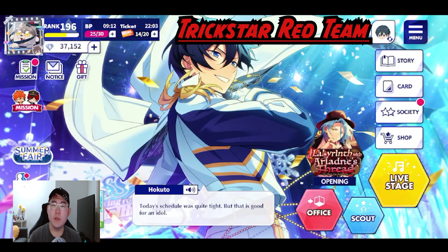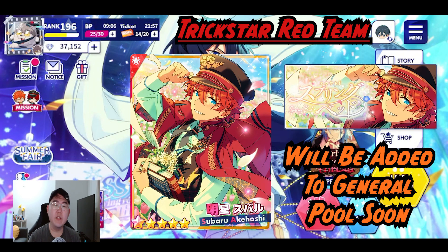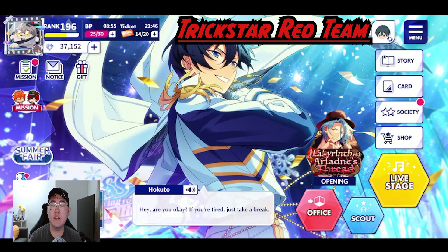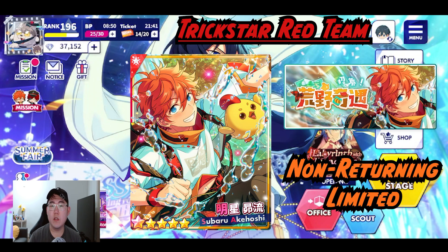For Subaru's red card we're going to talk about two cards. The first one is his Spring Train card — that gacha has already happened but it's not in the general pool yet and will be in it pretty soon. The main stat of this card is performance. The second card is his limited card, Adventure Subaru, and unfortunately this is one of the limited cards that will never come back. The main stat of that card is vocal.